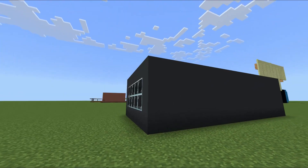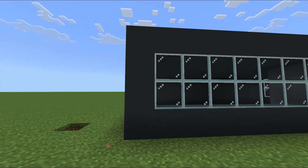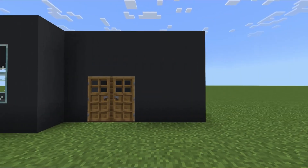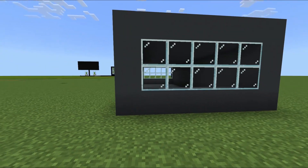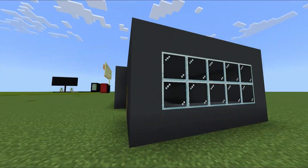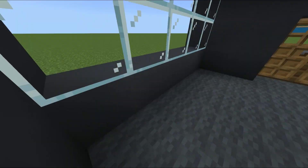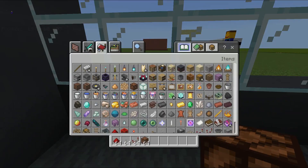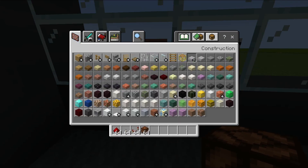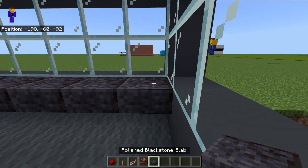First let me just show you around the house. As you can see we've got this blank wall, a glass window, a front bit with a glass window and then the front door, and then another glass window. On the inside of our house we've got a nice gray carpet and a little ledge here.